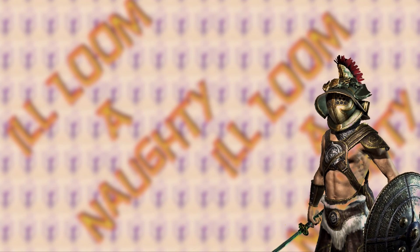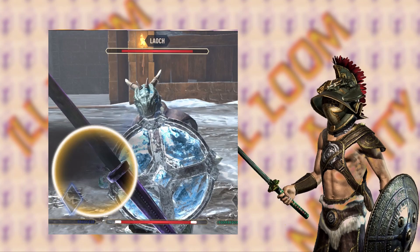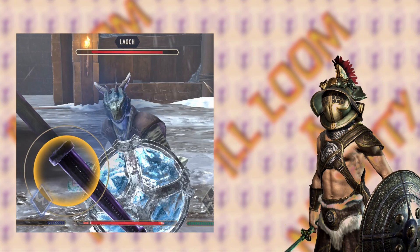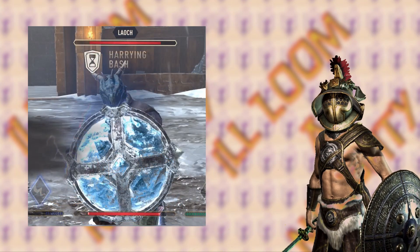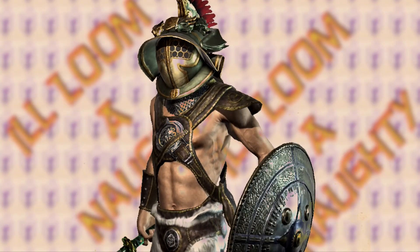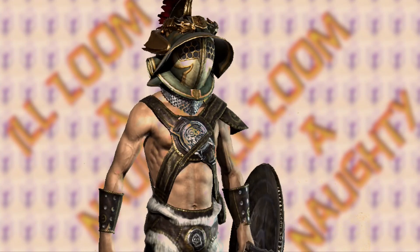You'll know that your opponent is doing this move against you because after their high block drops, you'll get the notification that their shield skill is being executed. If you see this before the regular attack is swung, swipe down to cancel the attack. Or you can just hold it until they complete the move — you may get hit, but it's better than getting stunned.